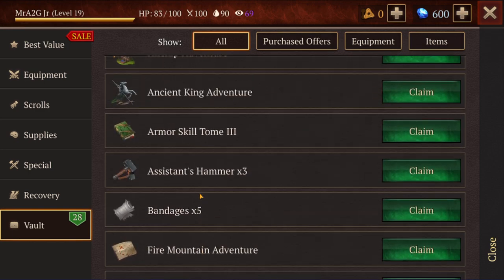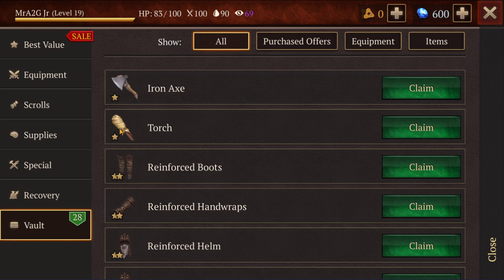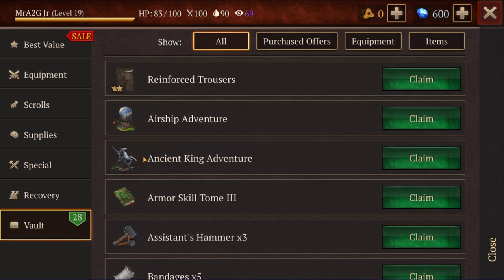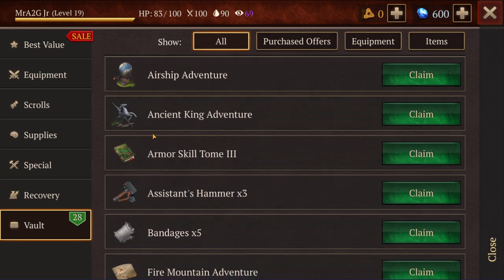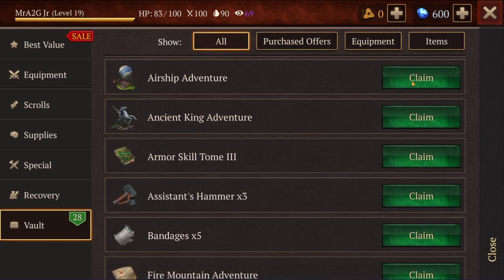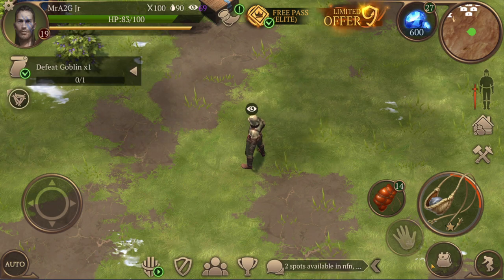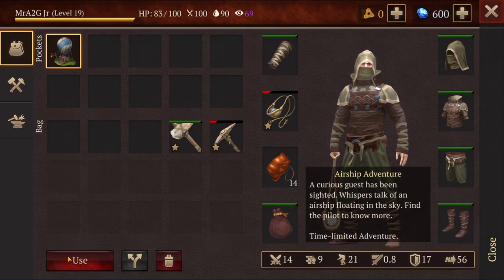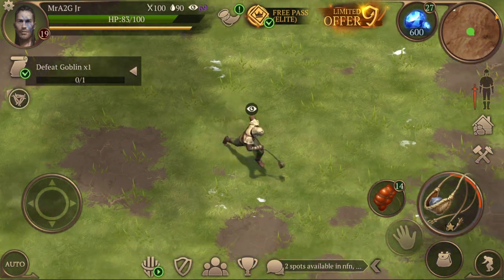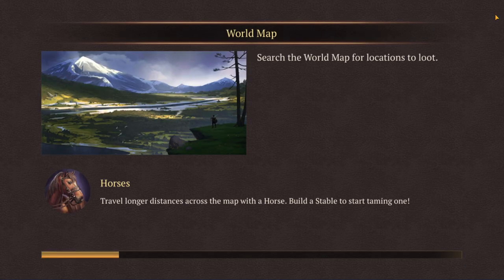I just wanted to quickly check what I've got in my inventory as well, just in case I need to get myself out of trouble. We're going to grab the Airship Adventure. Let's claim it, use it — the limited time event has begun. Let's get out of here and check it out.